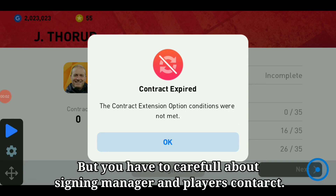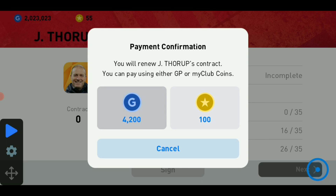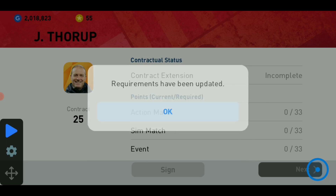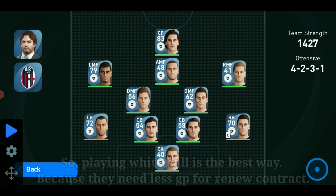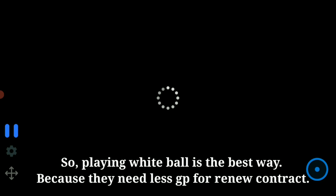But you have to be careful about signing managers and players' contracts. Your team strength will equal your opponent's team strength, so playing with white ball players is the best way.